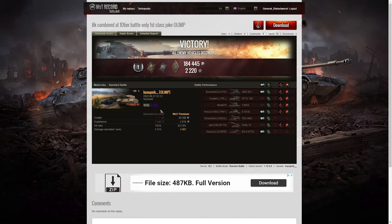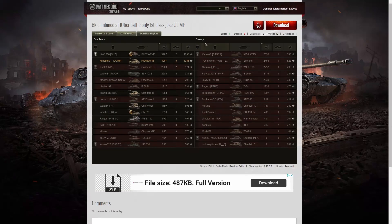He also got a WN8 of 2,922, which is Unicum or close to super Unicum level, but it wasn't a huge amount mainly because he was doing spotting as well as actual damage. The highest damage in the game went to the Shrek who got 3,707, but he didn't get a High Calibre. He only got a Confederate — he didn't reach 20% of the enemy hit pool. Second highest damage went to Konobnik with 3,087, and third highest was the Concept 1B with 2,669.